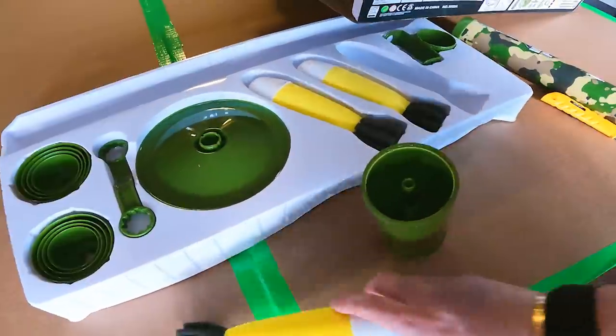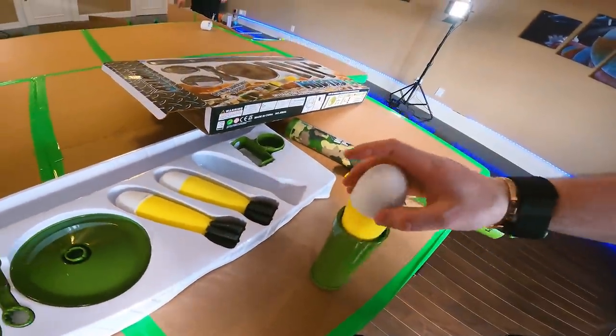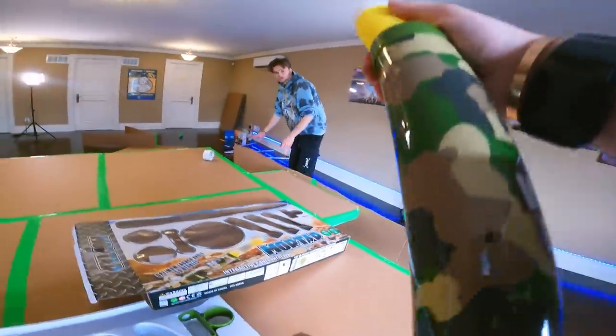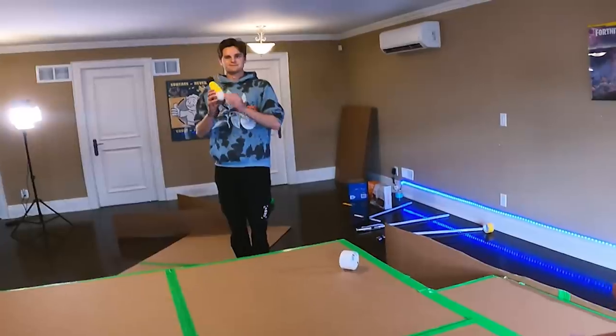If you've never seen how this works before, I'll show you right now. It's super cool. You have your mortars here, which you prime in this thing like that. Then the mortar is primed, drop it in the top, and then you can fire at Logan. Mortar out! Got it! Pretty cool, but we need to completely modify this system and amp up the power a little bit so we can fire straight out of a tank cannon. Don't know how I'm going to do that yet, but I'm working on it.